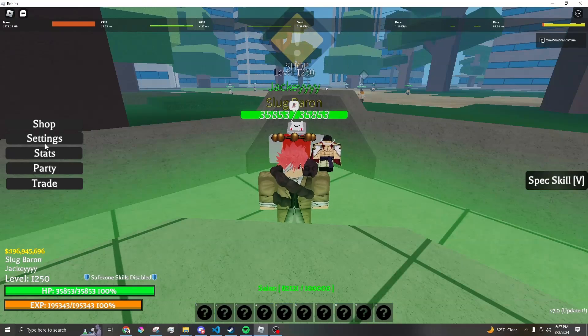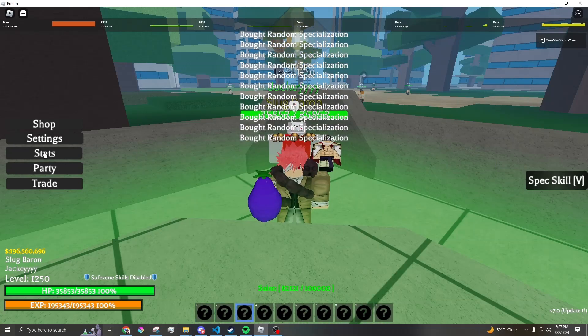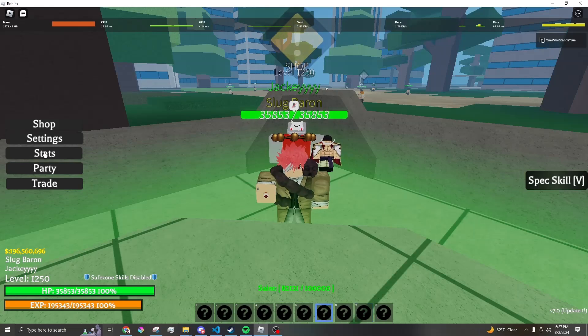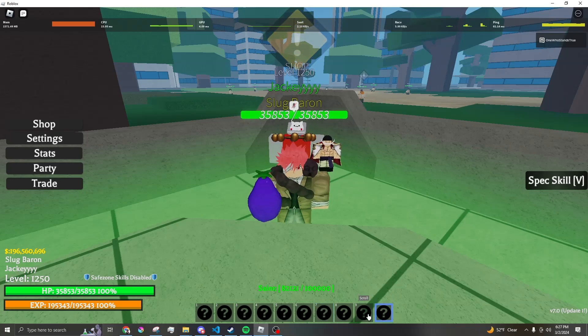If you rolled something you really want — for example, wow, I really want that eyeball — then just click F immediately. That's why there's a bit of delay at the end, so you can press it in time.